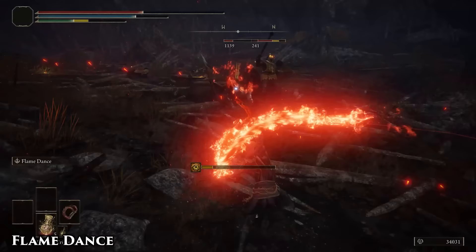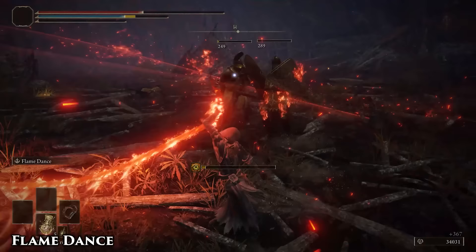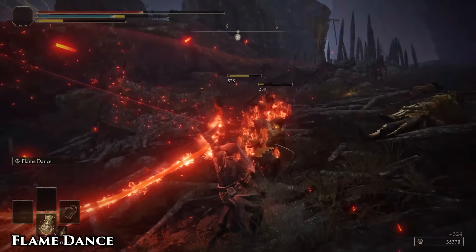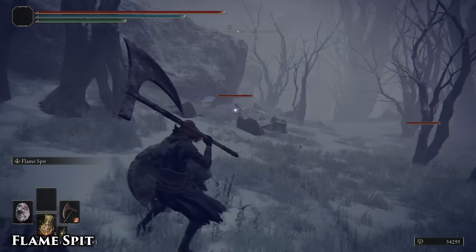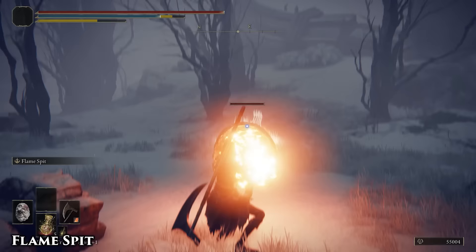The unique weapon skill of the Giant's Red Braid is one of the greatest multipurpose skills in the game. In addition to its massive damage if all five attacks actually land, it has great stopping power even against larger enemies, and can wipe out entire crowds in a single use. It's fire damage in a weapon skill, meaning fire buffs like Flame Shrouding Tear and skill buffs like Carrion Filigreed or Shard of Alexander can all give this skill some extra punch.